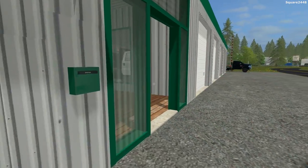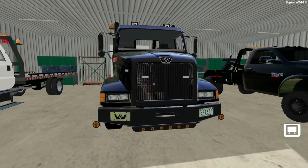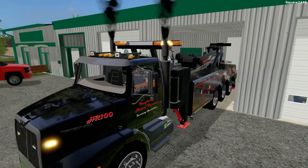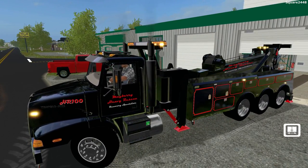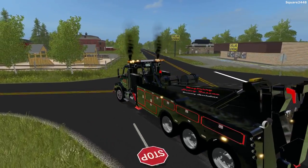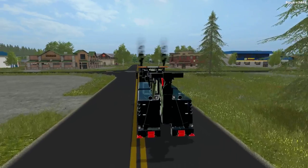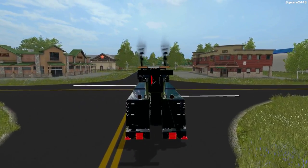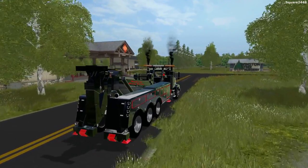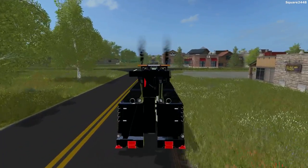Next we'll be taking the giant Western Star wrecker. We'll hop in, use our lights to help get out. It'll be a little bit easier pulling out since the street's not as busy. This is pretty cool — it's not the rotator version, that's just a little too large and that's mainly for the heavy rescue series. If you guys would like me to do more towing videos let me know down below in the comments. I'm always open to your feedback. I hope you all are having a great day — we are doing a mod release later today.